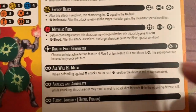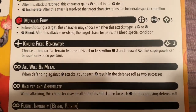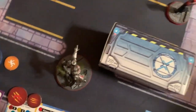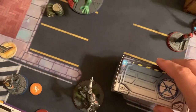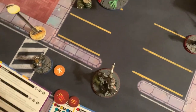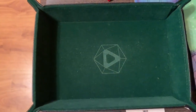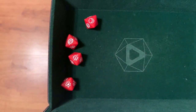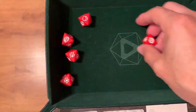Ultron spends three for Kinetic Field Generator, picking up a size-two terrain piece within range three and throwing it medium at Hulk. It's size two, so it deals three damage. Hulk defends with four dice and blocks all of it — Hulk just laughs it off.